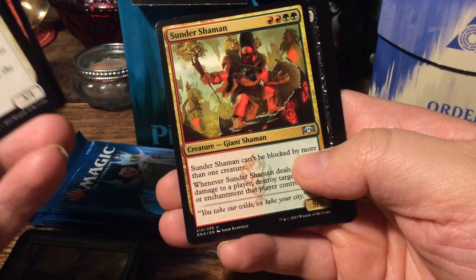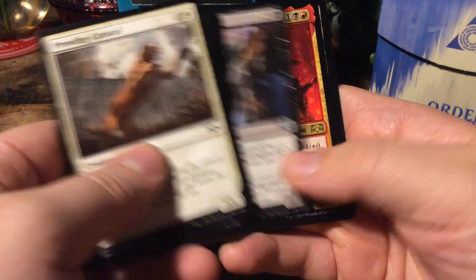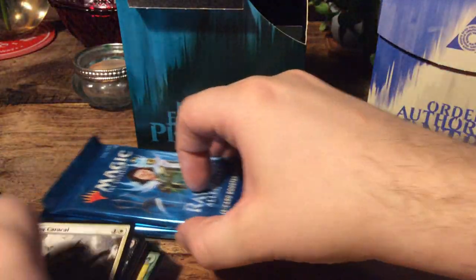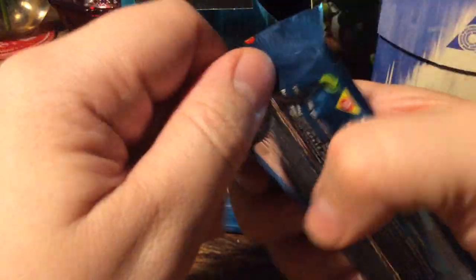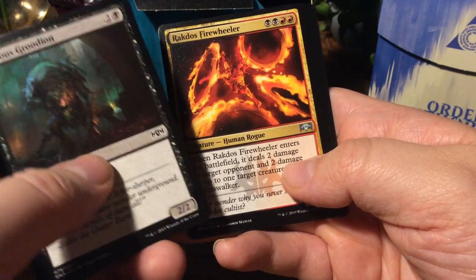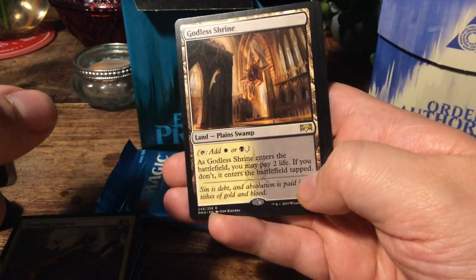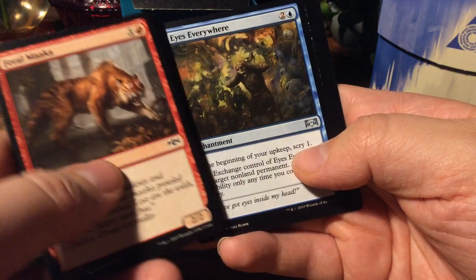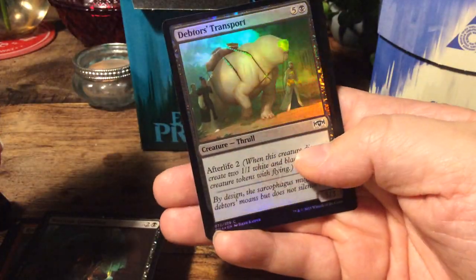Smelt-Ward Ignus. Sunder Shaman. Vindictive Vampire. Another Judith — that makes three. Screaming Shield. Tin Street Dodger. Rakdos Fire Wheeler. And a Godless Shrine — nice, another Shockland, the Orzhov one. And then for our final pack: Gate Breaker Ram. Angelic Exaltation. Eyes Everywhere. Another Gutter Bones. And a foil Depthas Transport.